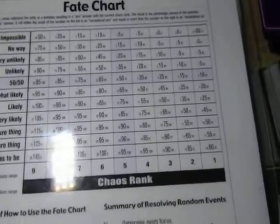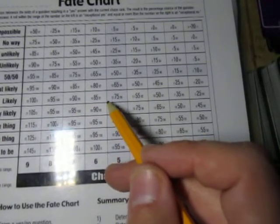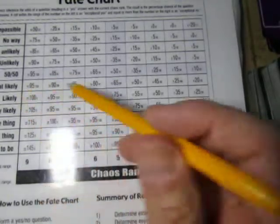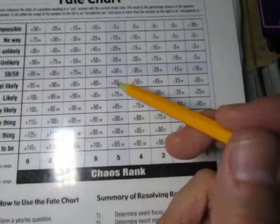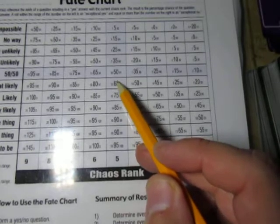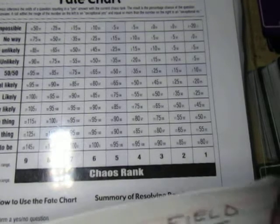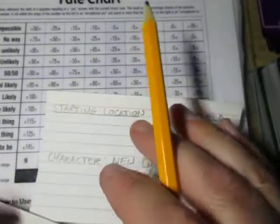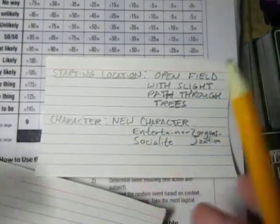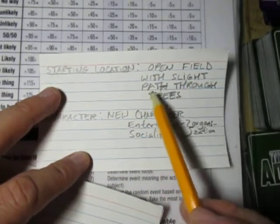I asked another question: are there any trees around? That was also yes because it was under 75 — it's likely. Then I asked: is there a pathway through the trees? It came up 65, which is still a yes, even though it's on the edge. If I got a 66 it would have been no. So what I wrote down on a 3x5 card — starting location: open field with a slight path through the trees.